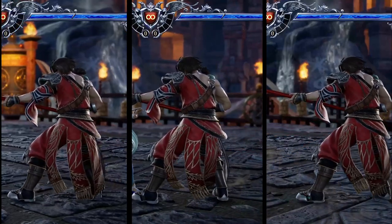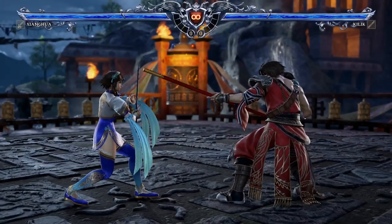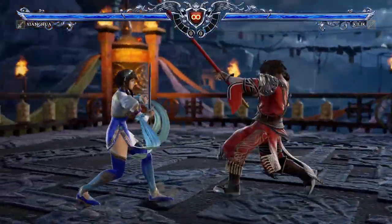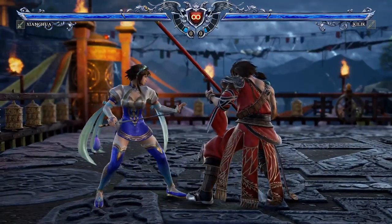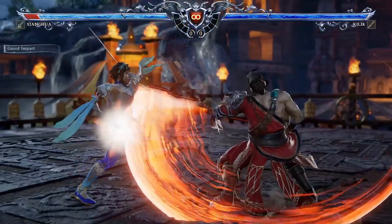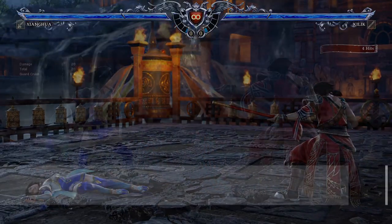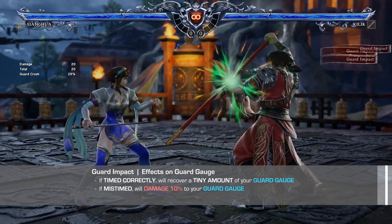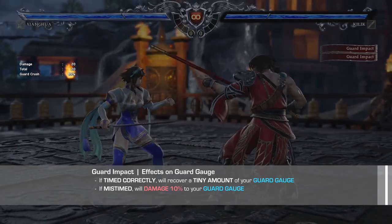Guard impacting does take a little bit of practice before it can be used effectively, as it will require you to have a good sense of timing and a solid read on when your opponent will attack. Missing a guard impact will leave you wide open to an attack, as it has terrible recovery if unsuccessful. While a successful guard impact has the potential to recover some of your guard gauge, a missed guard impact will cause damage to it instead, bringing you that much closer to getting guard crushed.